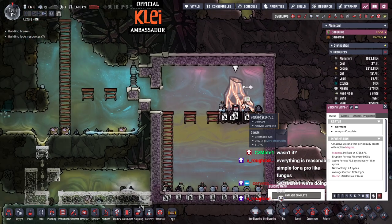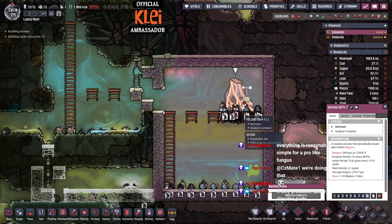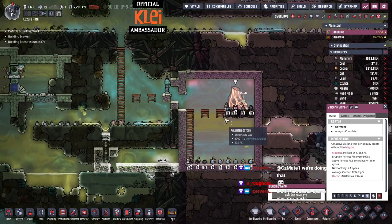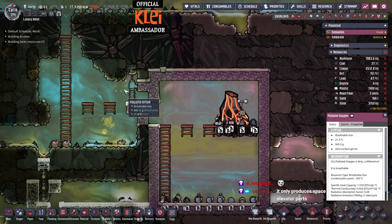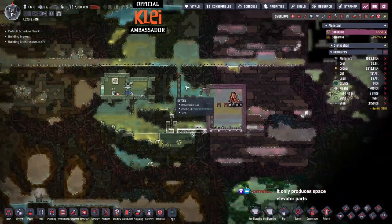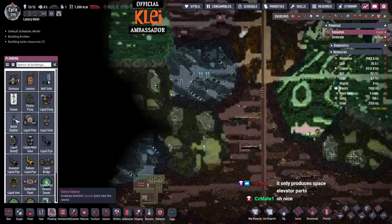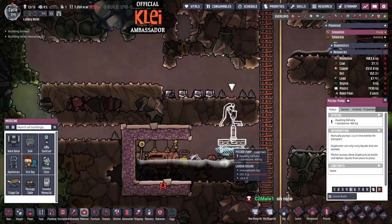They usually give you a 12 to 14 cycle idle period where they are active but not producing, so this two cycles isn't actually an end-of-the-world timer. But we probably don't want to hang about too much, because if it goes off we're going to have a bad time.